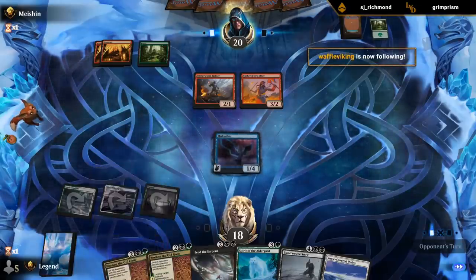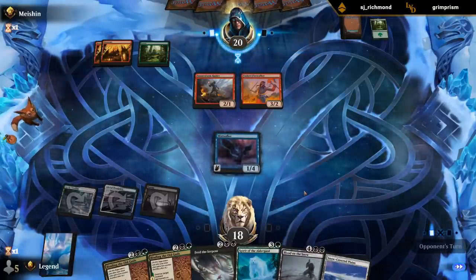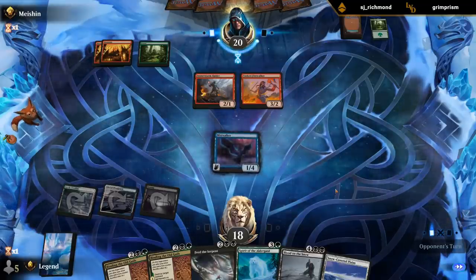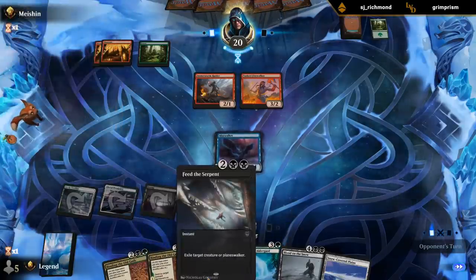Eventually Blood on the Snow can clean up the board nicely - maybe get back our Spirit of the Elder Guard once again. We've got two-for-one, two-for-one, two-for-one - potential more than two-for-one. It's gonna be hard to lose. Maybe our opponent has access to Koma, the Mythic Serpent in blue-green, although I guess we have that covered with Feed the Serpent.